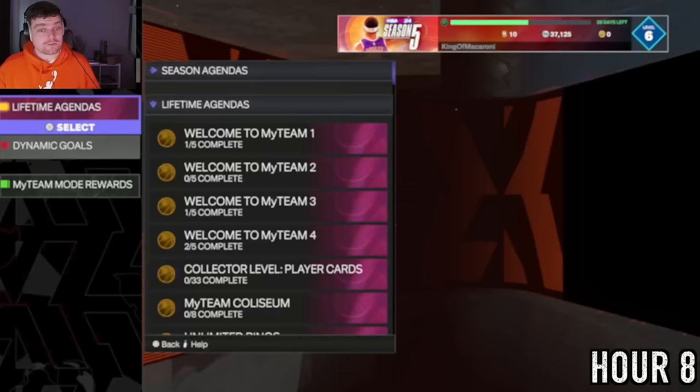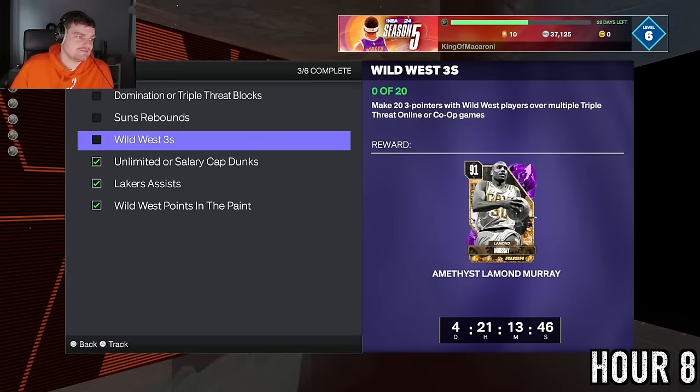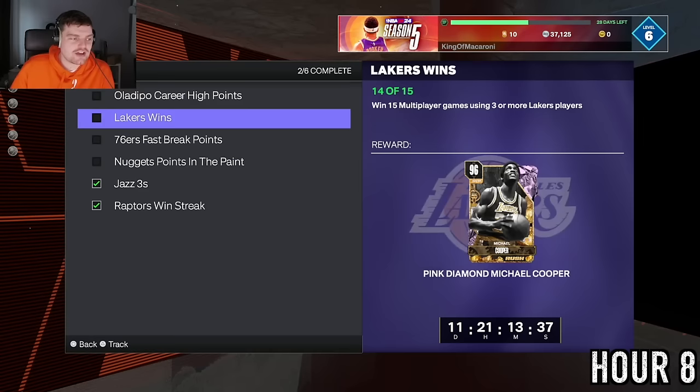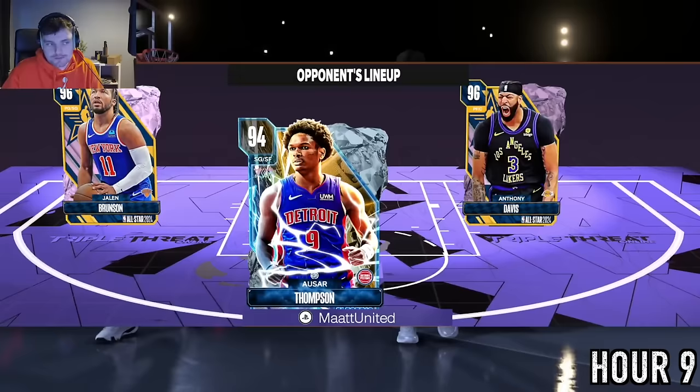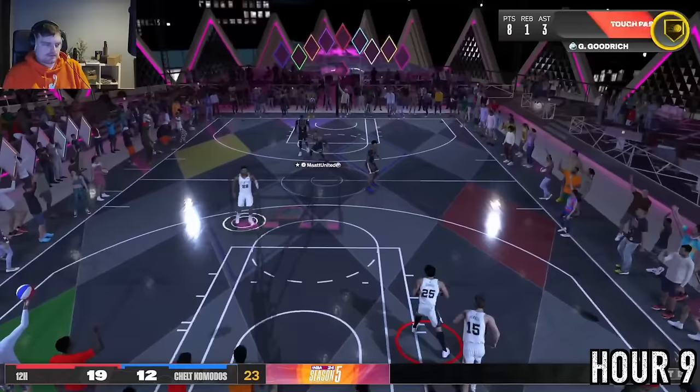We needed some Lakers wins, so we use a better Lakers three-point option and grab the duo bonus. We face another Lakers player and get the win — Gale Goodrich was surprisingly brilliant throughout this video. We also get Michael Cooper from a reward. Looking at the agendas we need to buy a Pacers player for five 47-point games, so we buy Benedict Matherin — an Emerald. We no longer need Austin Reeves or Lakers players, so we sell them off.